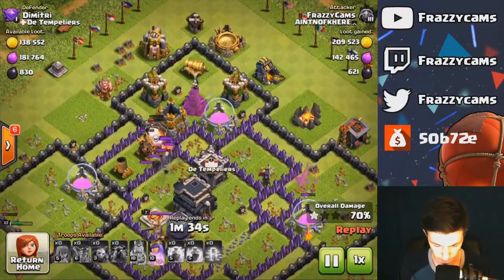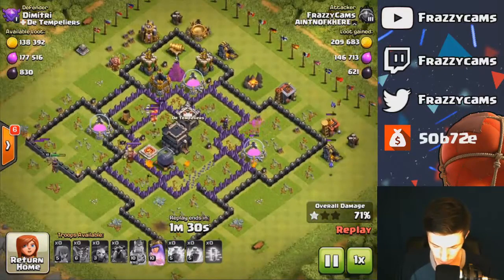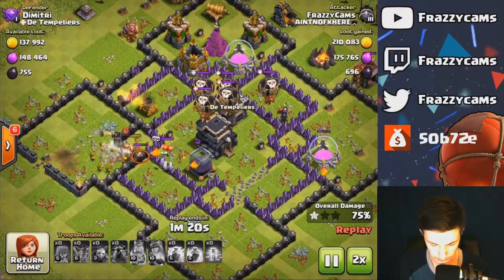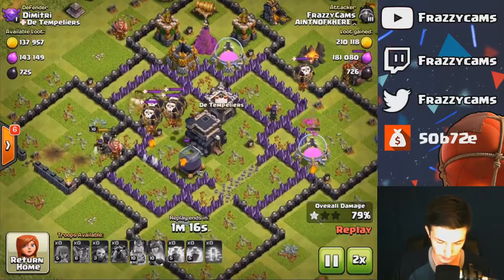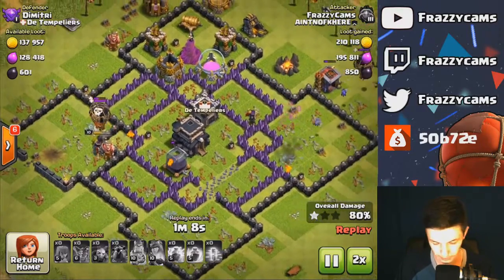Unfortunately I won't be able to get that storage up there. So at this point it was mainly just cleanup. Giant bomb on my queen, she uses her ability to try and take out that king. Here comes the loons from the enemy — there goes my queen.